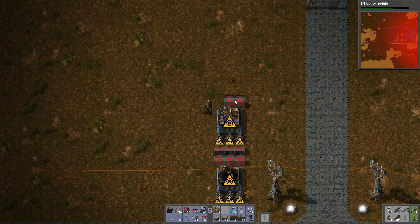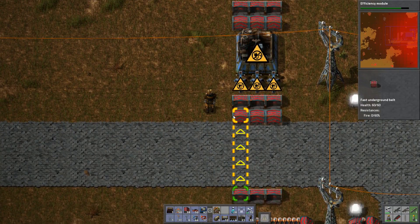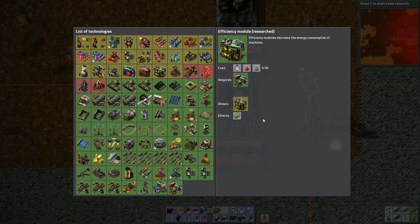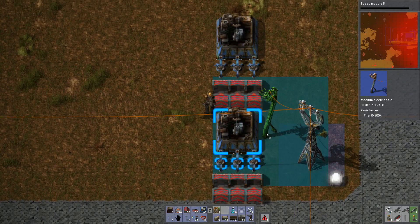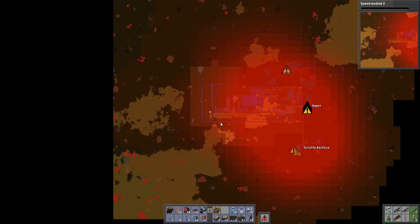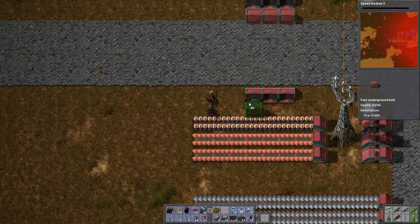We don't actually need that stuff up there, I can come down and copy that into that. Let's get some power to these guys. Efficiency modules are done really quickly. Power to you, power to you. A laser turret is actually being damaged — that must be a fairly big attack. Some of these bases around here are pretty big, so we are going to need that tank sooner rather than later, but obviously I have my priorities completely screwed up.